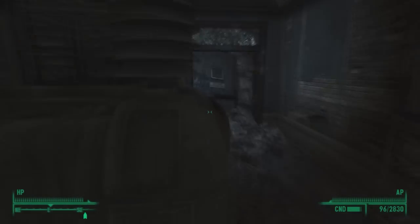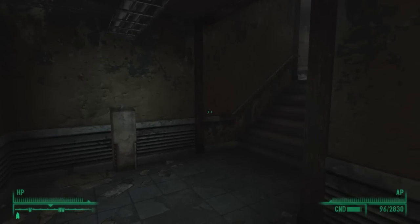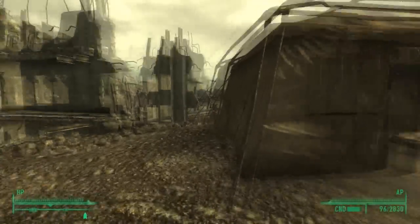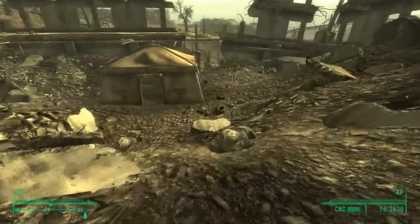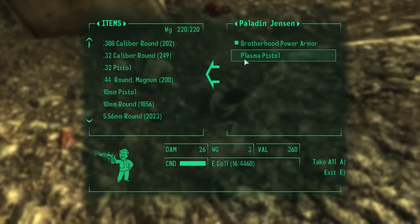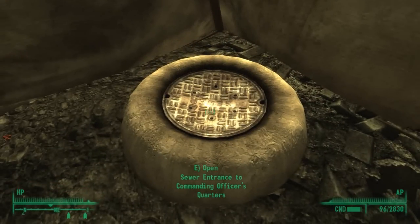There's no information to be gleaned, and that will become a running commentary throughout our look at Fort Bannister — there is very little information on it. In here, you can find a Brotherhood of Steel member and, as you can see, he's dead. They try to storm the base, but because these people are armed to the absolute teeth it isn't very effective and doesn't work out well for them — but they try their best.